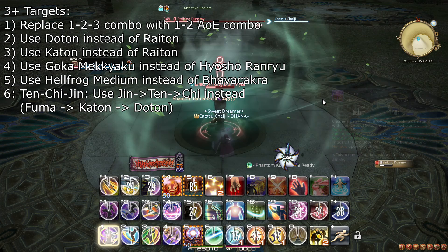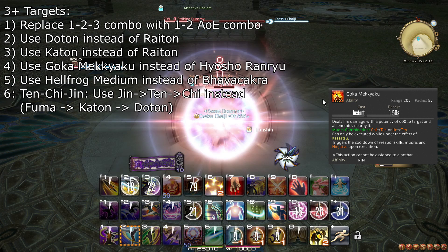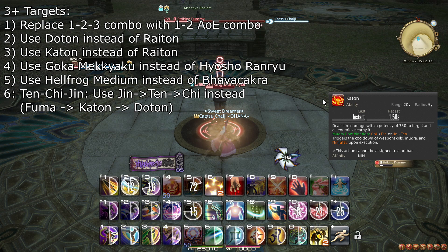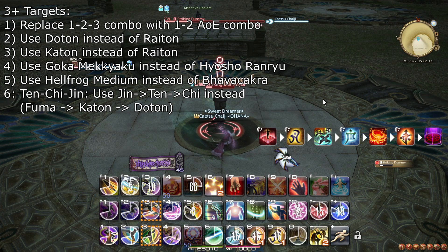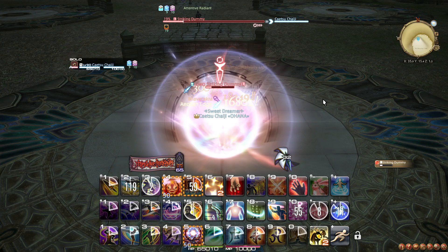For AoE adjustments: replace Raiton with Doton when there are 3 targets. Raiton with Fleeting Raiju is better than Doton and Katon on 2 targets. On 3 targets, make sure to keep Doton active and use Goka Mekkyaku instead of Hyosho Ranryu when Kasatsu is available. Replace your 1-2-3 combo with the AoE 1-2 combo and use all excess ninjutsus on Katon. Bhavacakra should also be replaced with Hellfrog Medium. Tenchi Jin should be performed in melee range with the sequence Jin-Ten-Chi instead, to cast Katon and Doton. Take note: do not place Doton manually if Tenchi Jin is available. Mug, Dream Within a Dream, and Bunshin can be used in the same way as on single target.